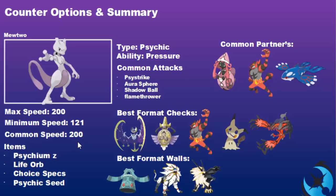Common items on Mewtwo are the Psychinium Z, and potentially Fightinium Z or Ghostium Z — you need to be aware it can carry different item options. Life Orb, Choice Specs, and Psychic Seed are also popular choices. We've also looked at different EV spreads to show how else Mewtwo can be played. Common checks include Lunala, Incineroar with its dark typing, and Mimikyu with its Ghost typing and Disguise ability — it avoids big damage turn one and can threaten back or set Trick Room.